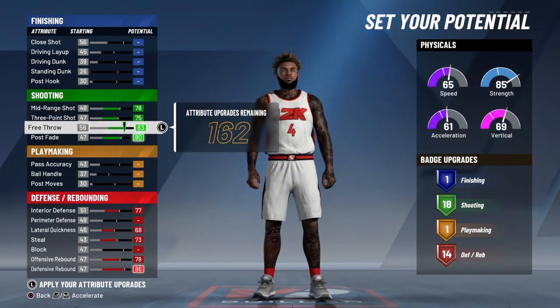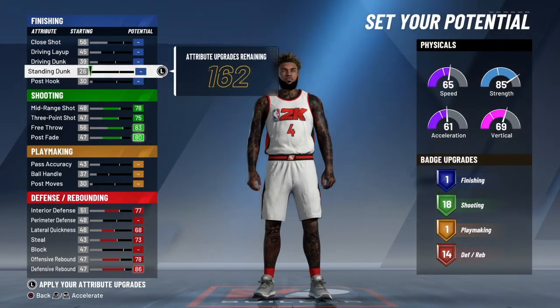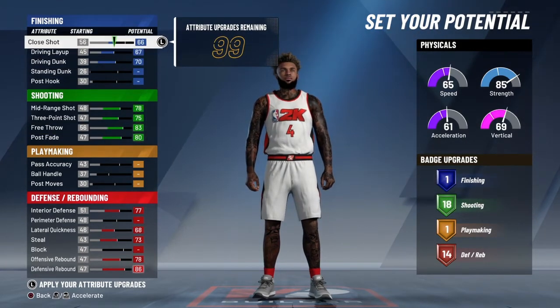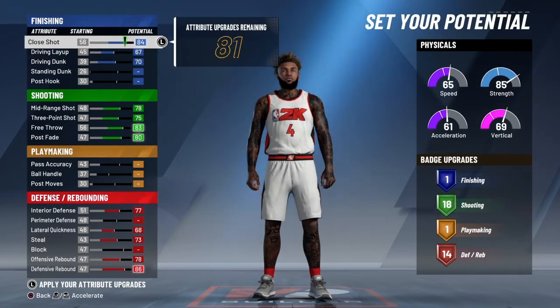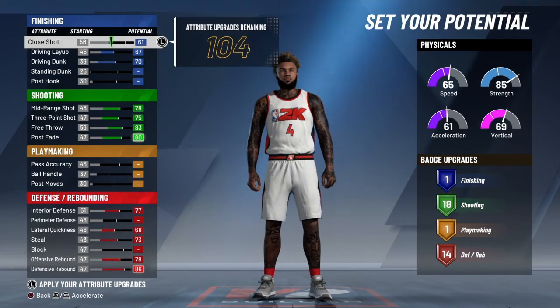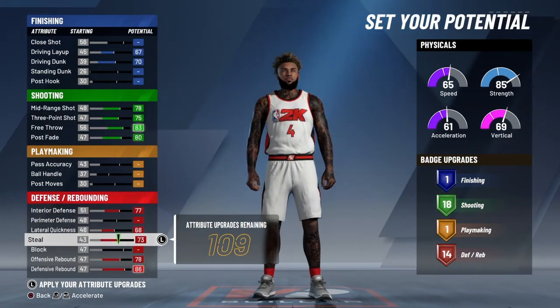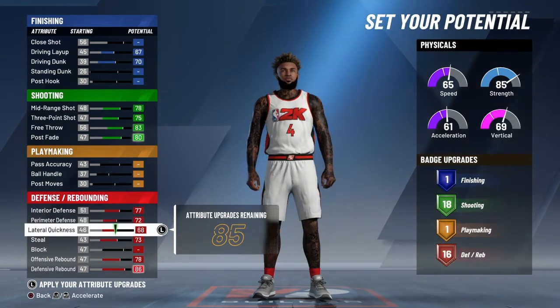Anyway, you see me getting into the build — first of all, shooting is maxed out, of course. You know he likes his builds to have Hall of Fame shooting. As you guys can see by the physical pie chart, the pie chart they use is basically like a rebounding wing all glassed up — you guys know what I'm talking about.